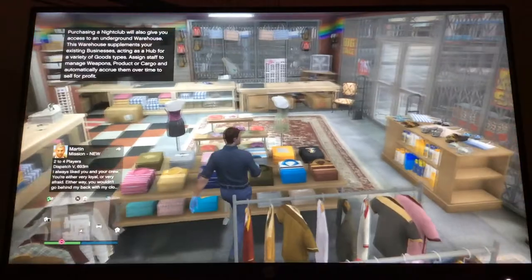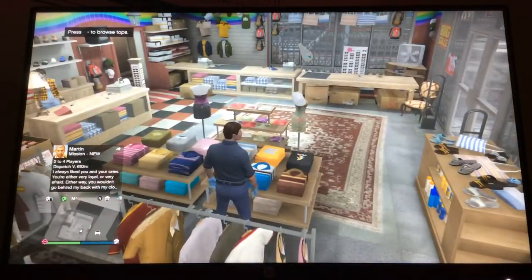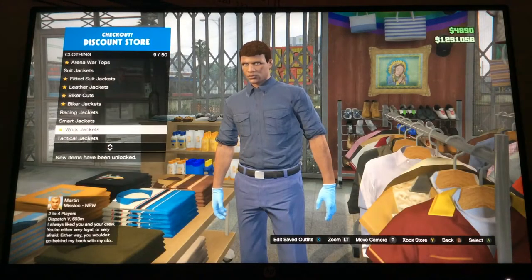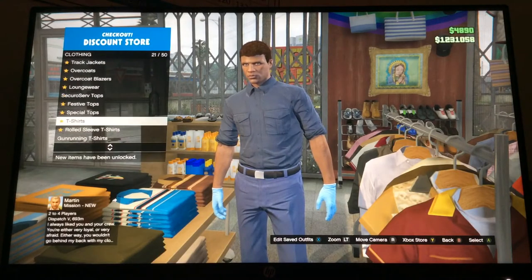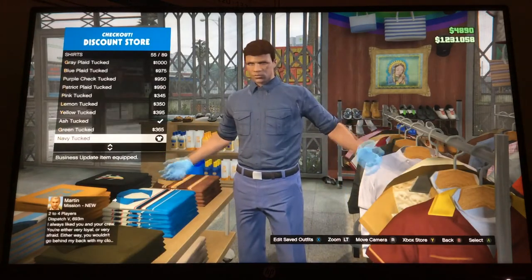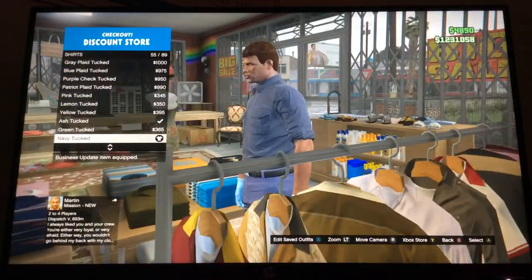So first of all, let's get into it. Come over to this area in the discount store. Go down to the 28th one on t-shirts. And go down to the 55th, Navy Untucked.